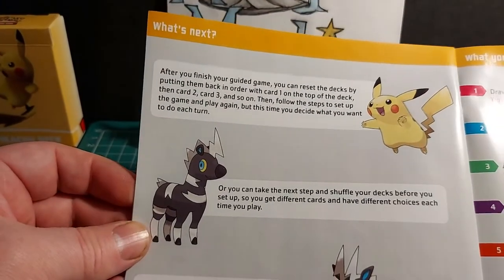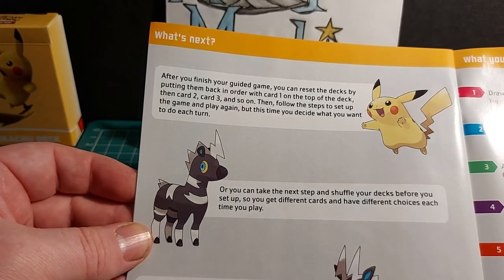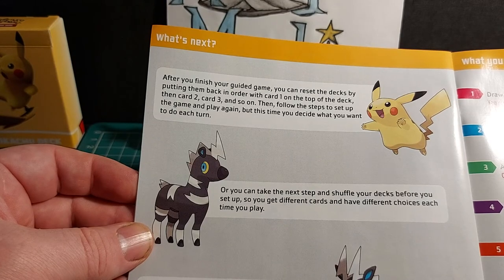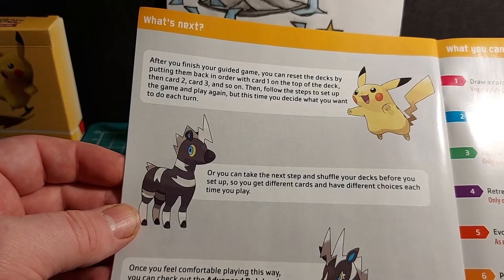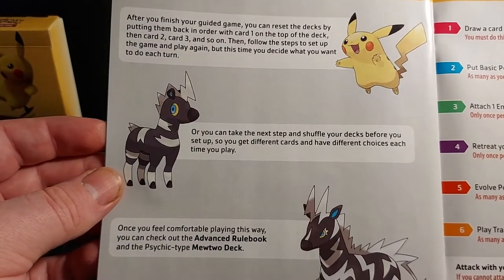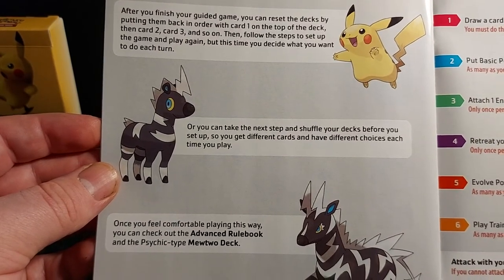What's next? After you finish your guided game, you can reset the decks by putting them back in order with card one on top. Then follow the setup steps and play again — but this time you decide what you want to do each turn. Or you can shuffle your decks before you set up to get different cards each time you play. Once you feel comfortable, check out the Advanced Rulebook and the Psychic-type Mewtwo deck.